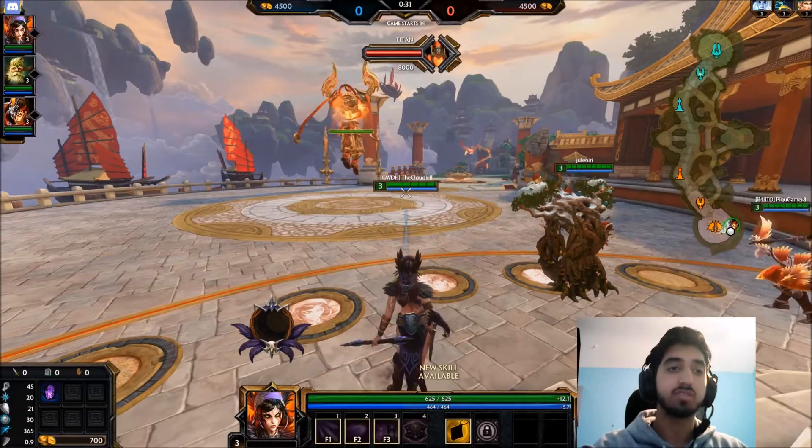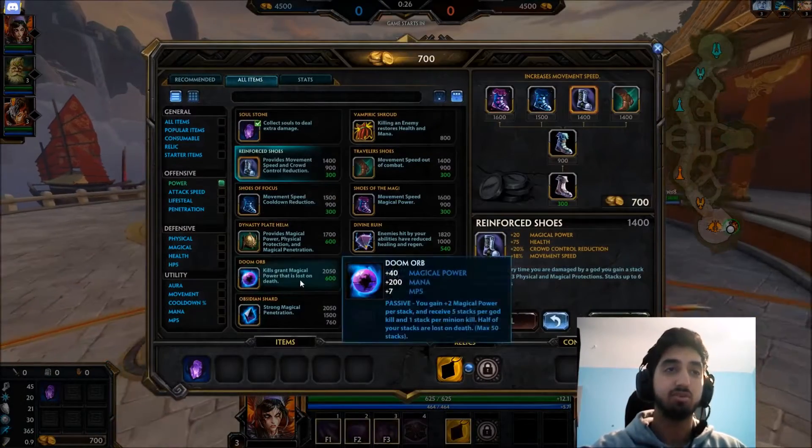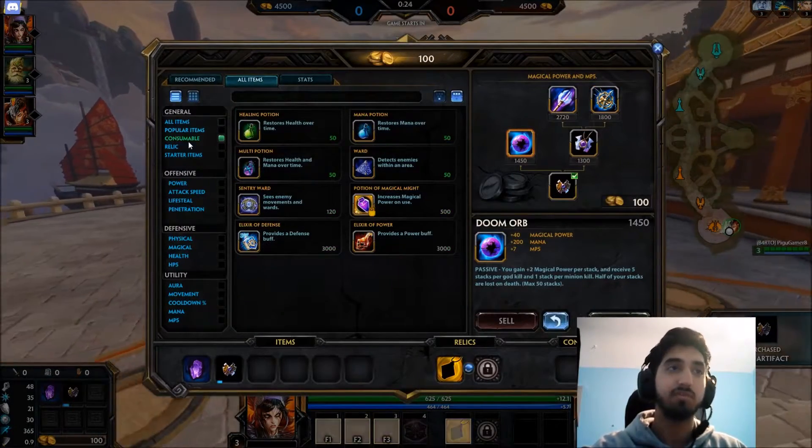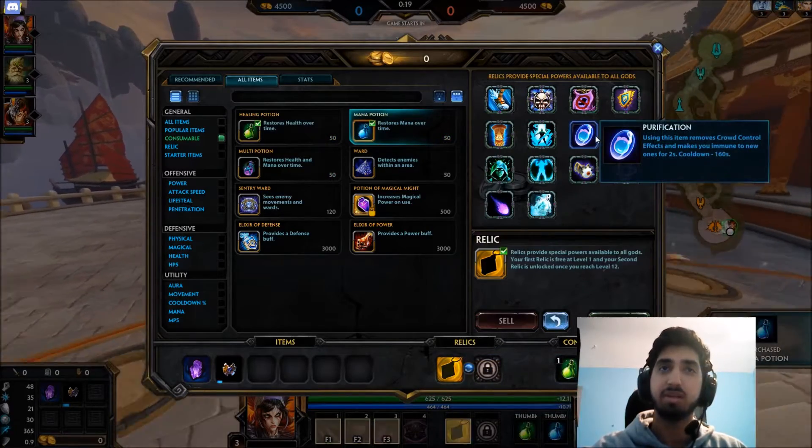Let's see what the cooldown is on the 7... nah, I think going into - they don't have the most ridiculous of comps, and I'll get beads just because - I mean, maybe an Aegis is better.